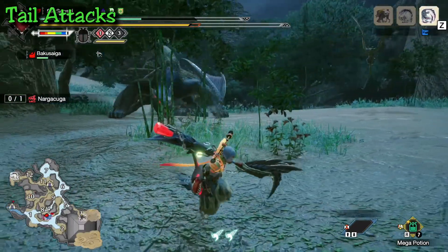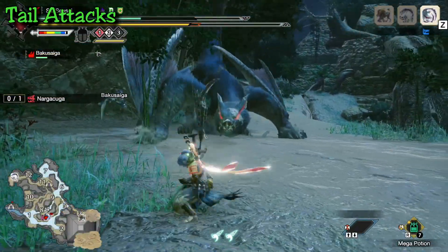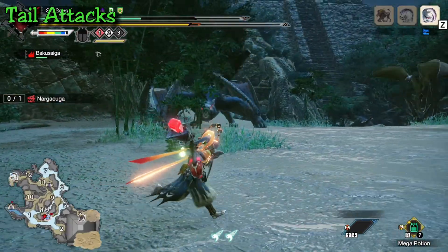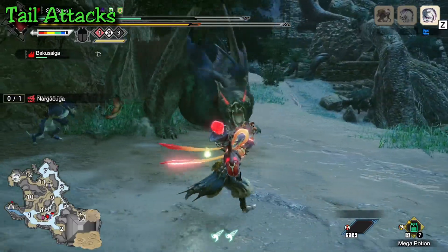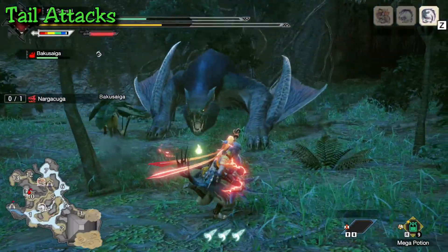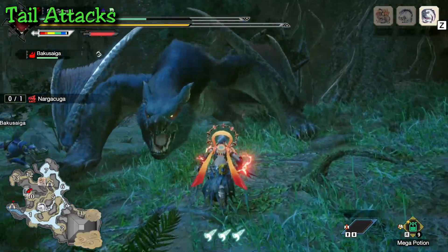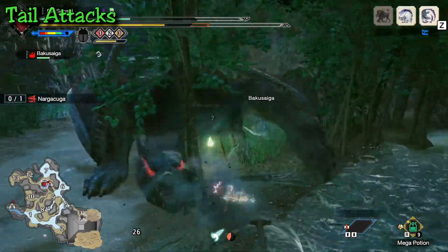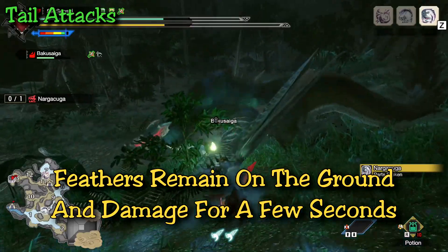The tail feather shots are a classic Nargacuga move. He spins his tail three times behind his back or above his head while making a hissing sound. On the third spin, he points them forward and shoots his feathers toward the ground. He shoots once if not enraged, twice if enraged. They have decent range, so keep moving even from far away — moving in one direction is enough to dodge. If you can get near his head before he attacks, you're actually safe since he doesn't drop feathers directly in front of him. Be aware he often jumps backwards before using this attack, and the feathers stay on the ground for about five seconds, so don't walk into them.